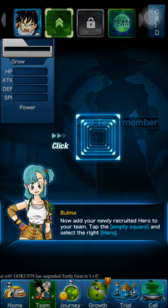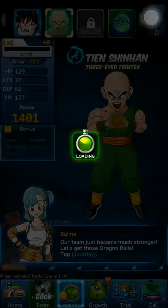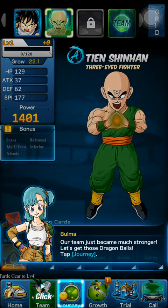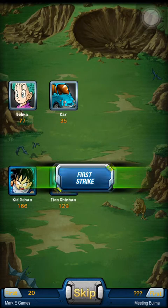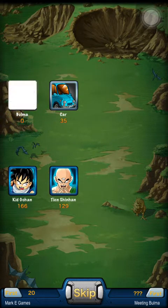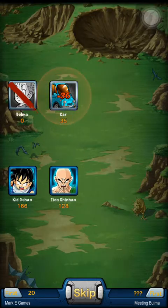When you level up, you can add more team members — the max is 8. Right here you're forced to add the A character you got, so I added Tian Xinhan. Then you just fight. You'll attack first and then they'll attack, and it just goes down the line, alternating attacks. It's pretty interesting, pretty cool.